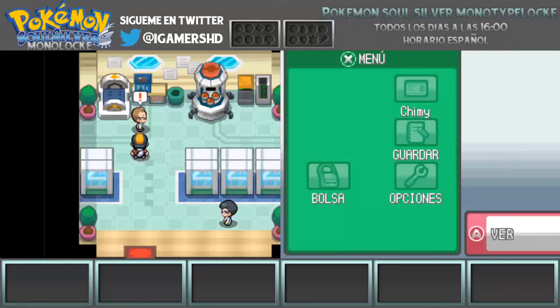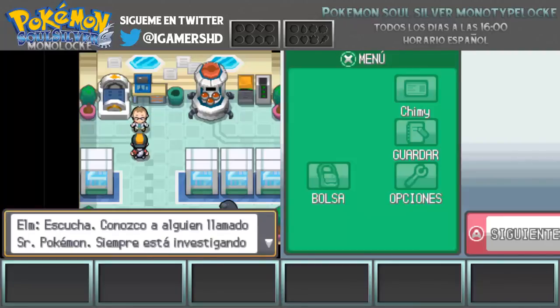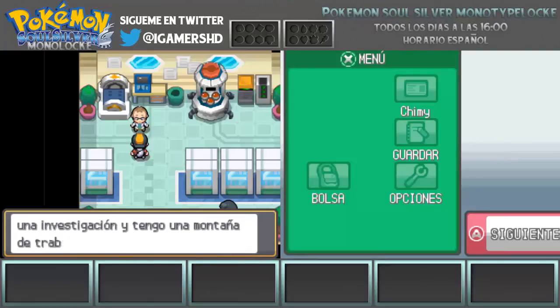El Pokémon está ahí encima. Tengo un email. Conozco a alguien llamado Señor Pokémon. Siempre está investigando cosas extrañas y se emociona muchísimo cada vez que descubre algo. Me acaba de escribir un email diciendo que esta vez ha hecho un hallazgo bastante importante. Quizás se trate de otro huevo Pokémon. No puedo moverme de aquí porque estoy dirigiendo una investigación y tengo una montaña de trabajo. ¿Podrás ir tú en mi lugar? ¡Elige un Pokémon de los que hay ahí encima!